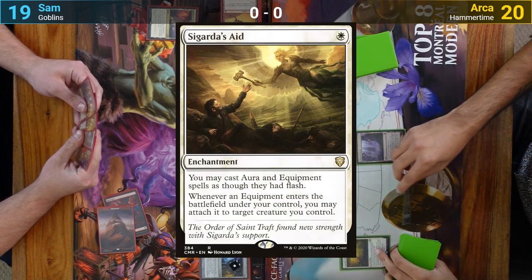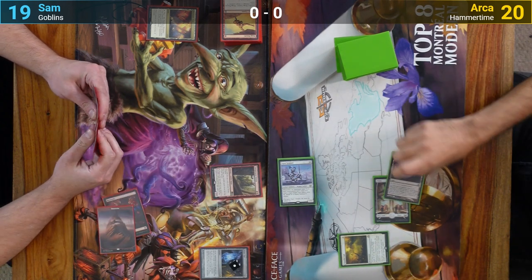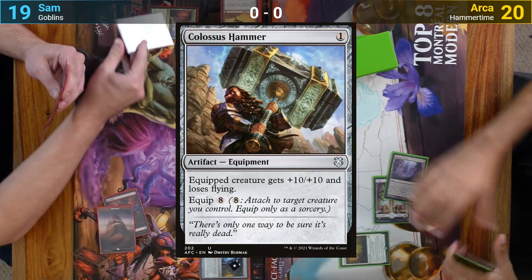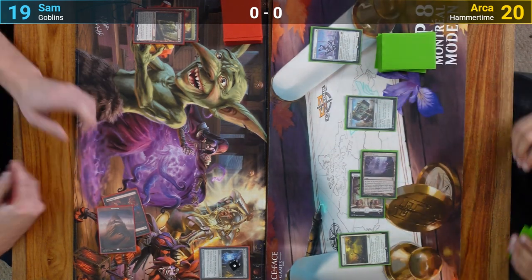Arja draws and plays an Inkmoth Nexus. One white mana gets him a Sigarda's Aid, and he goes to combat. He swings the Sentinel at Sam, who takes the bait and blocks with the Snoop. Arja uses this as an excuse to flash out a Colossus Hammer. Sam responds to the attach trigger by sacrificing the Snoop to Mog Fanatic's ability and pinging the Sentinel for one, taking it out.